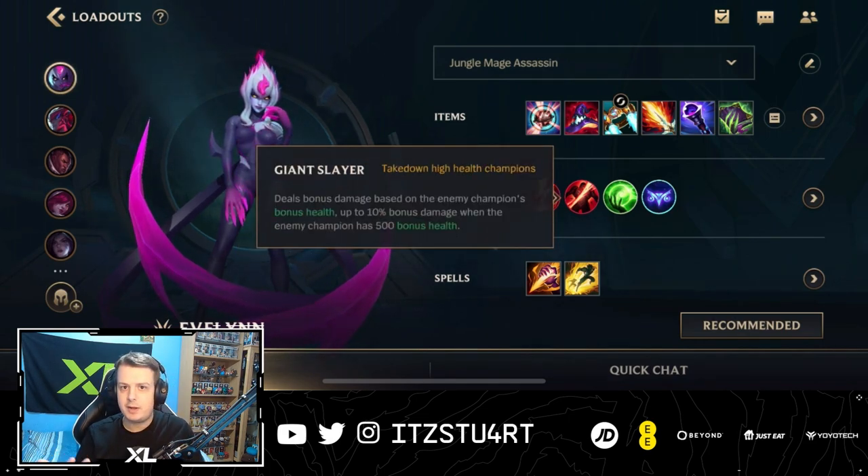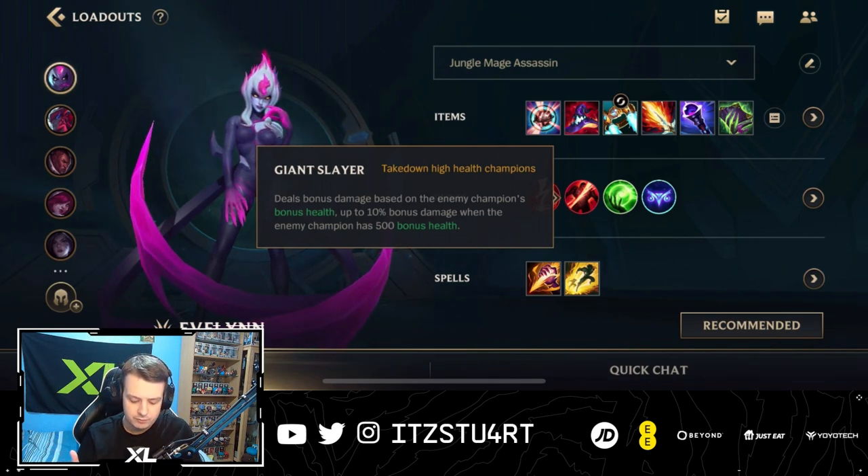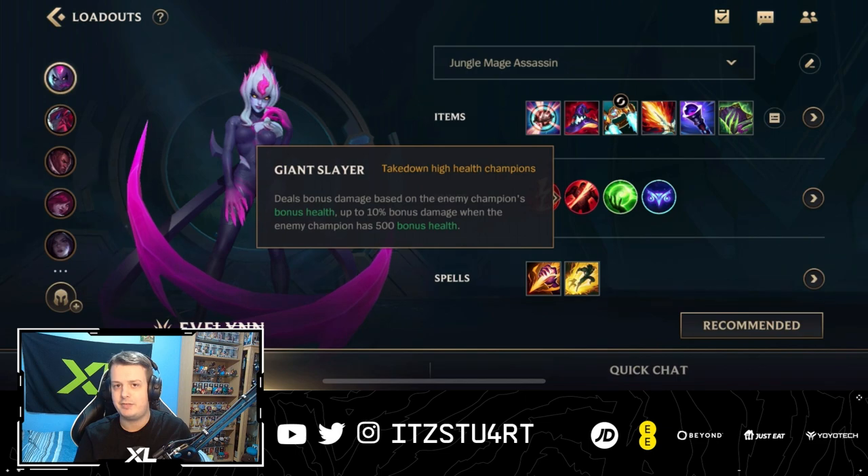Giant Slayer: sometimes Evelynn struggles against tankier champions that build a lot of bonus health, so Giant Slayer helps with that. You deal bonus damage based on an enemy champion's bonus health — up to 10% bonus damage when an enemy champion has 500 bonus health. 500 bonus health is not a lot, so if they build that, you deal an extra 10% damage to that champion. Really nice — it helps you deal extra damage to champions that might be a little tanky.